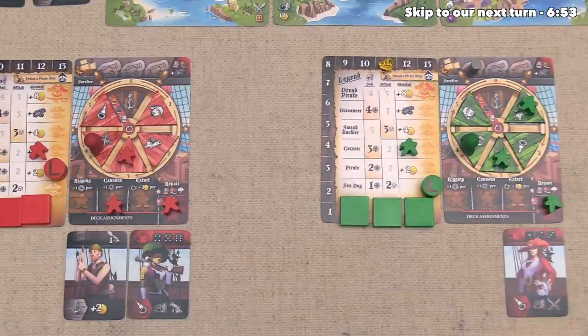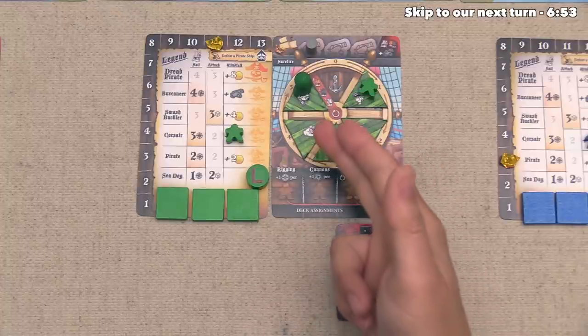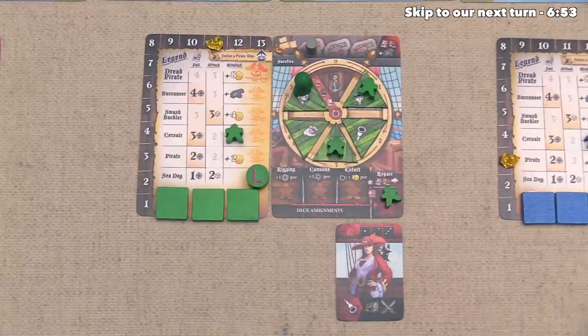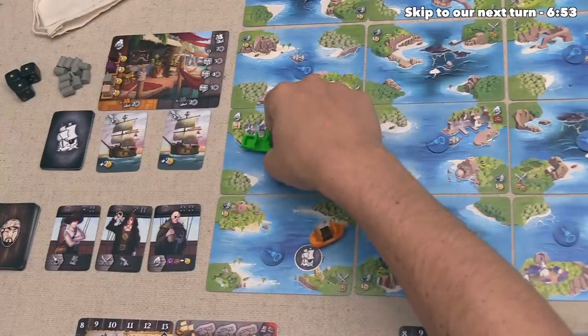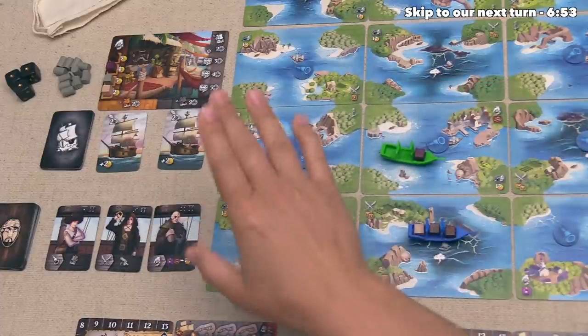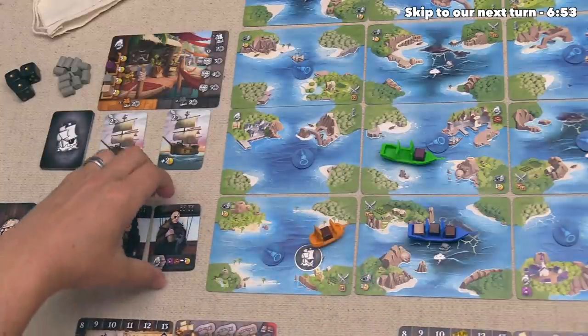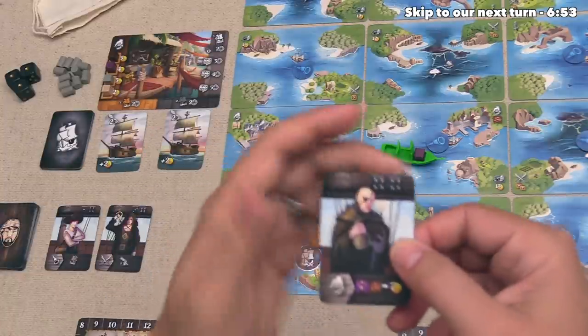The green player can go, and they've decided to crew up. Before they do that action, they can sail up to one space, and they've decided to sail right over here. After that, they can crew up, and if they want, they can spend one gold to discard all three options before they pick. But they actually like the idea of hiring this crew member here.